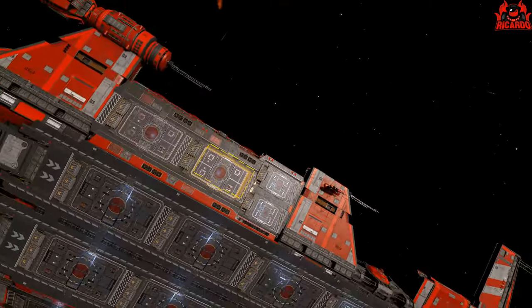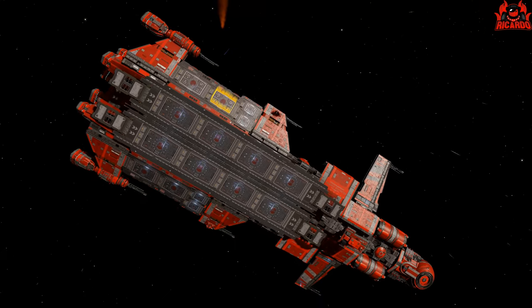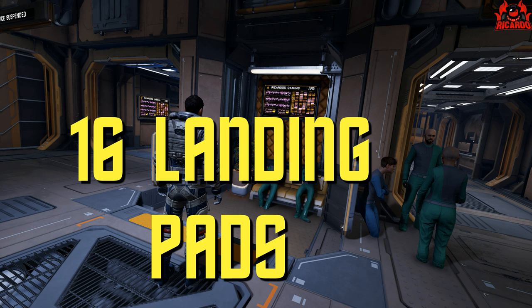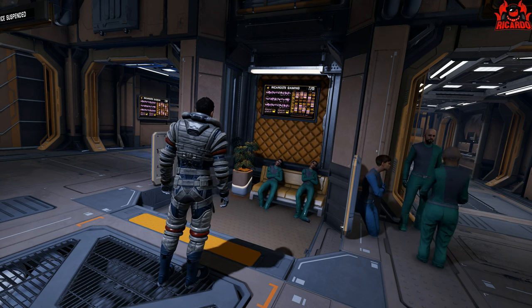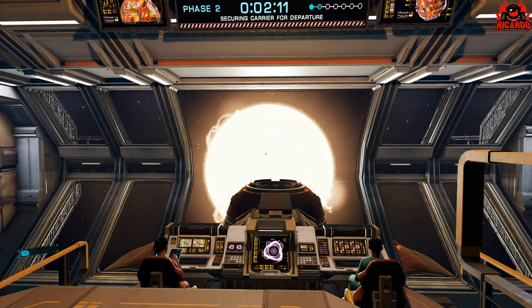Fleet carriers are behemoths in the game — the largest player entity you can possibly own, because at the moment we can't own bases and we can't own stations, so the fleet carrier is basically it. They come with 16 pads: eight large landing pads, four medium, four small — making the magic number of 16. For all you fleet carrier commanders worried about making this huge investment, don't worry — so far fleet carriers are not vulnerable to any damage. They're not going to be attacked by Thargoids so far.